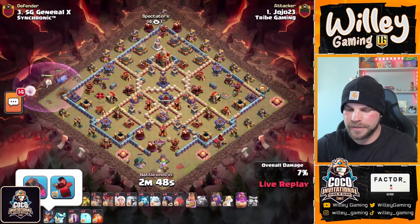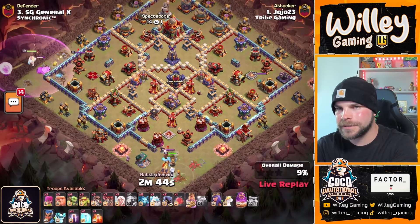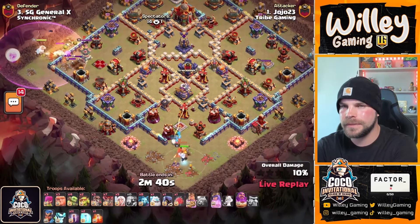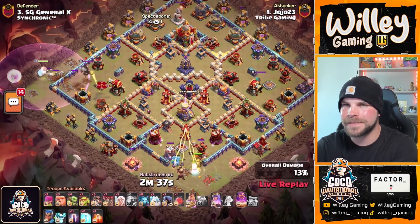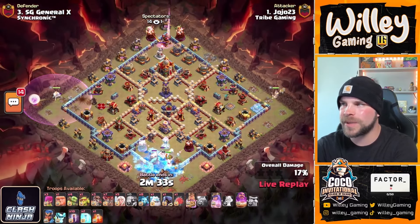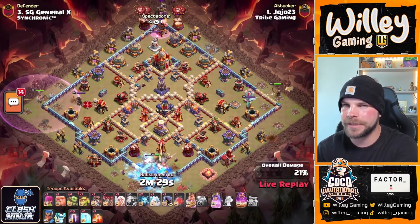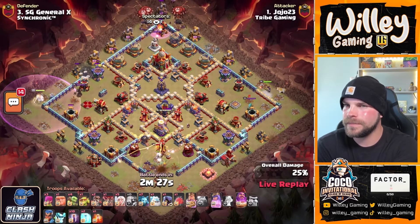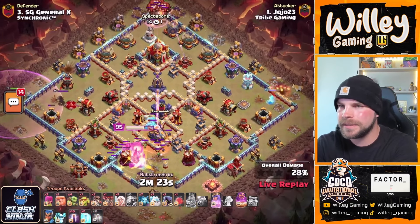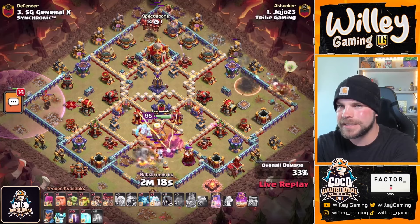Here we go — king on the bottom side of the base, warden on the left side. He does have the eternal tome with that rage gem; everything else looking standard. He's in on the bottom with a couple of headhunters taking out the enemy king and electro titan to help the king. He grabs the ice ball in there; warden's got some skellies on the left side. We get through that enemy queen; we got our queen coming in on the right side. Eagle shots coming in on the king.